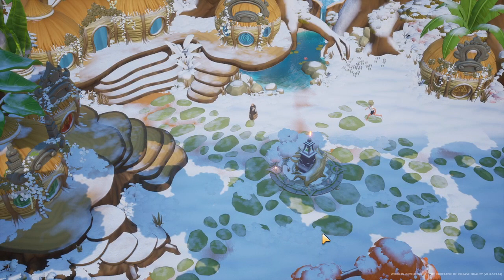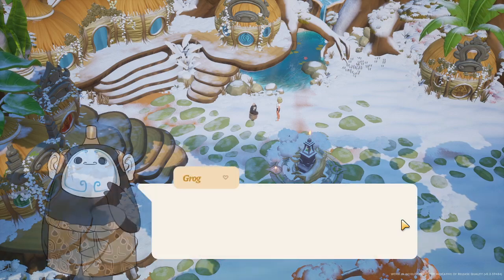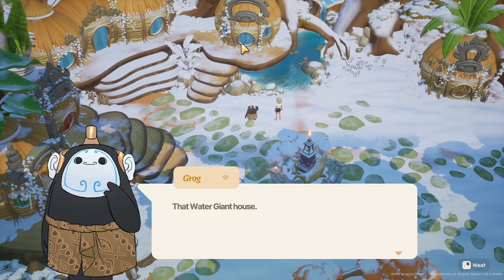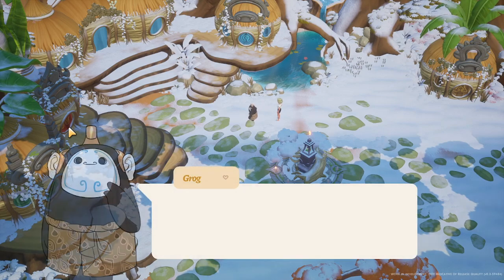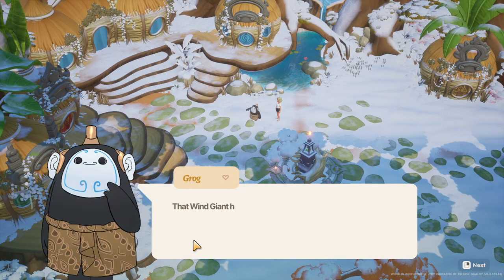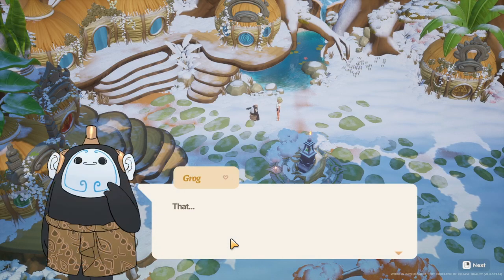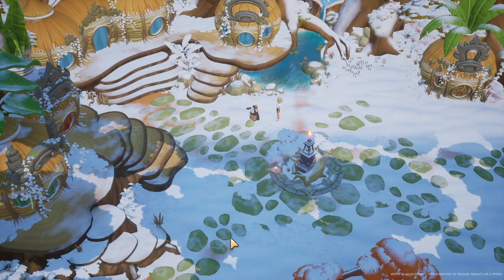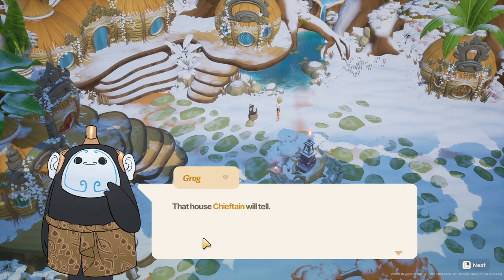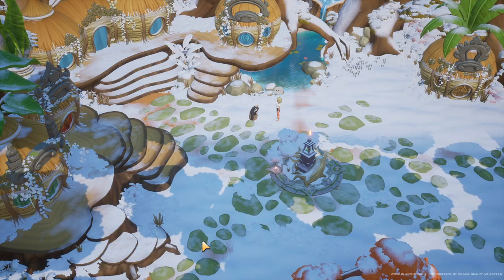These little buildings are super cute. That's Grog's house — it's got the earth symbol on it. That's the water giant's house, and this must be fire over here. This is the chieftain's house. And then we've got wind over here — oh no, and there is a fire one too. So this one must be wind and this one must be for the fire giant. Grog says he can't tell about the fire giant — 'Too sad.' Did something bad happen to the fire giant?